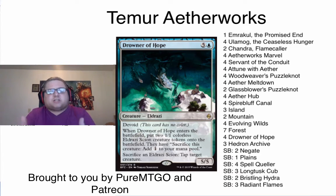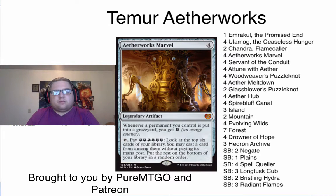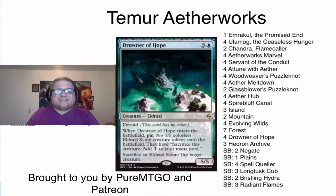One of the greatest interactions in the deck is the fact that when you sacrifice the tokens, you get more energy if you have an Aetherworks Marvel in play. It's actually a really good hit off of your Aetherworks Marvel, because oftentimes it'll either give you enough mana to cast one of the big threats stranded in your hand, or it'll give you enough energy to reactivate Aetherworks Marvel with some puzzle knots you have left in play.